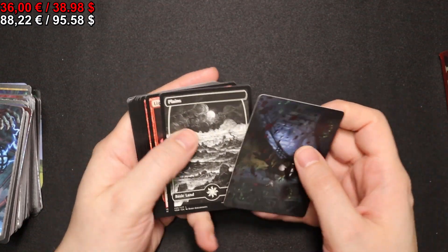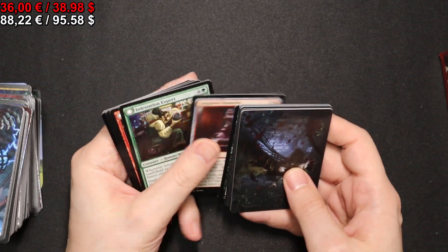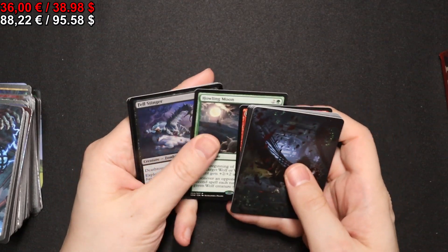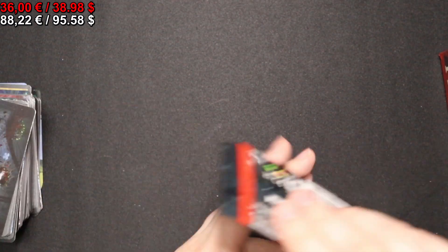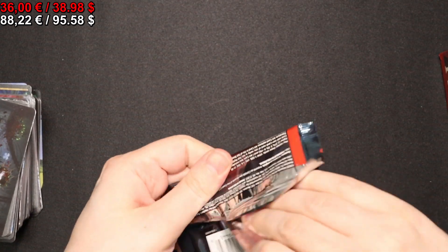Moving on to a full-art Plains. A Howling Moon, as well as a foil Fell Stinger. Onto the next pack.